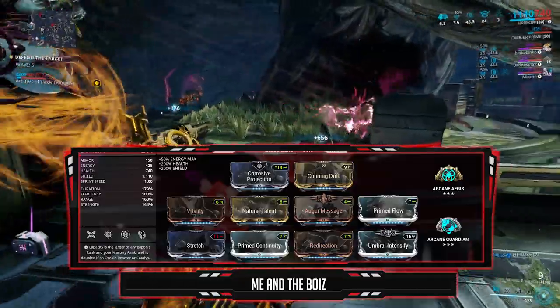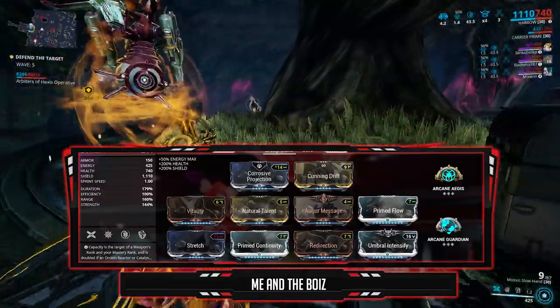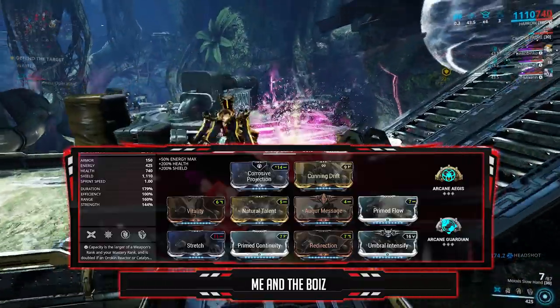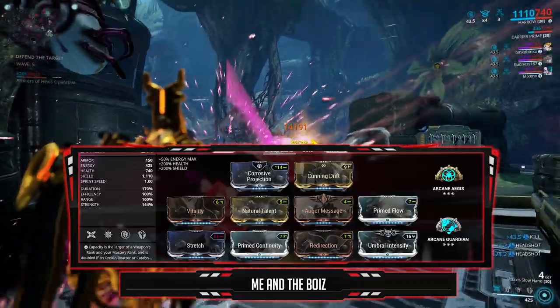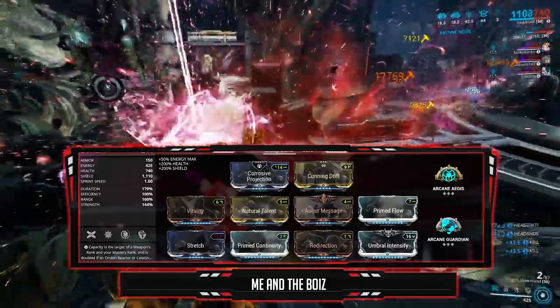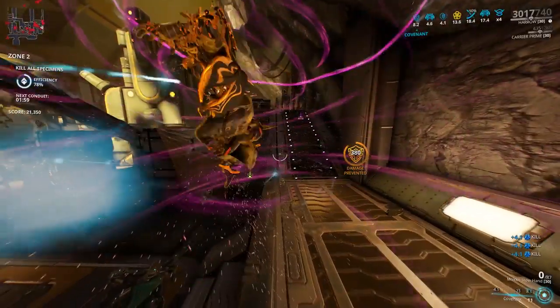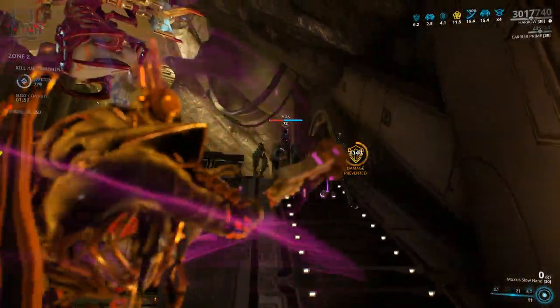Efficiency isn't needed at all since you gain back so much energy, especially if you have base efficiency. And finally, Natural Talent for 50% casting speed on all of his abilities.